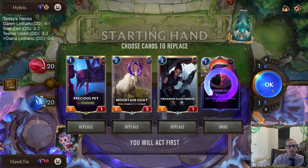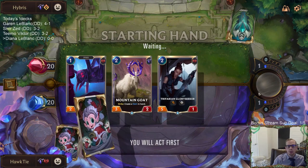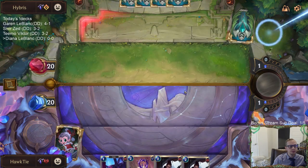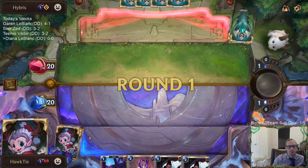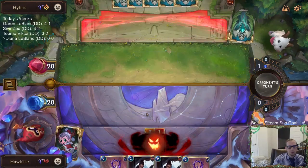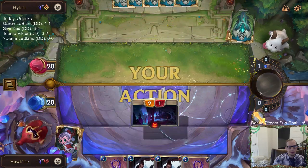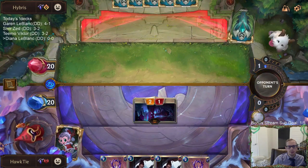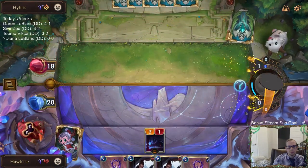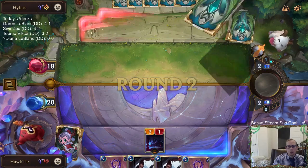We'll mulligan the Flock because our opening hand doesn't look like we have a great use for it right now. We got Zoe Vi. We'll go Goat on turn two.